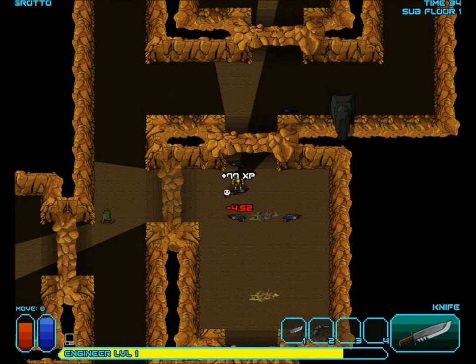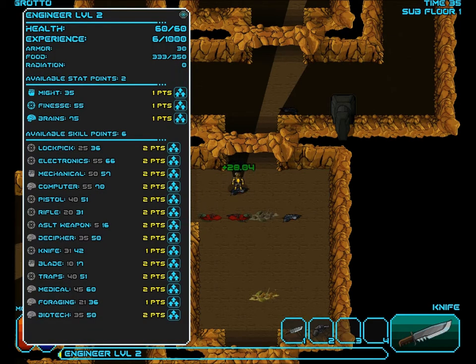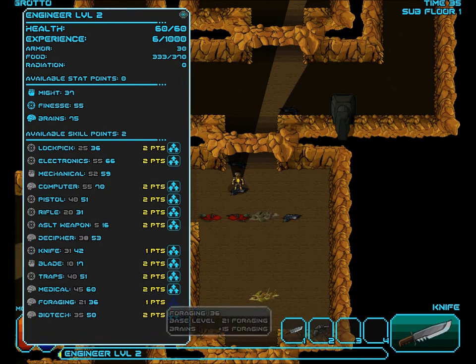Thank goodness we're actually getting some foraging skill upgraded. And we're already getting our might increased. Just ciphering skill which of course goes up by 3. Mechanical — because it's almost always impossible to fix.